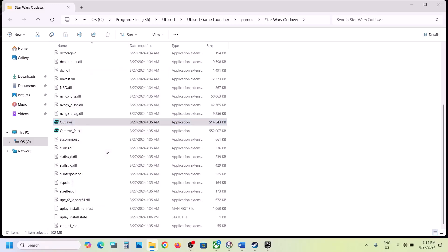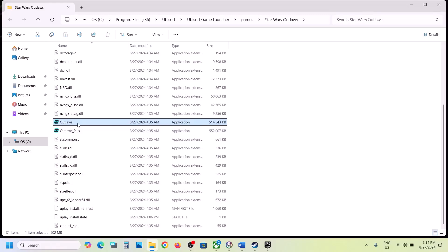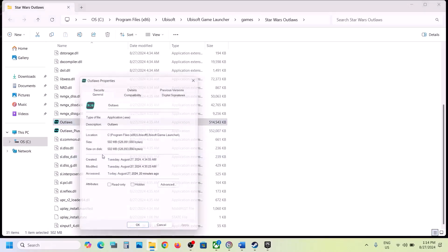If still not working, make a right-click on the game EXE file, select Properties, go to the Compatibility tab, and put a check on the box which says 'Run this program as an administrator.' Hit Apply, click OK, then double-click to launch the game as an administrator from the game installation folder.